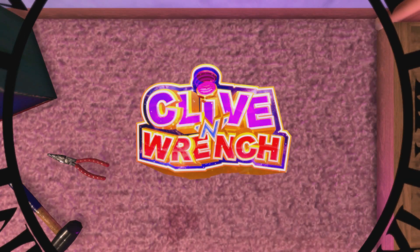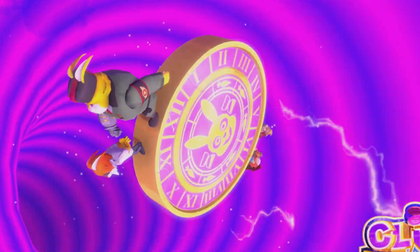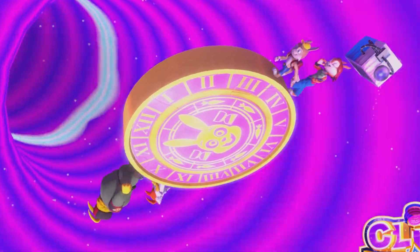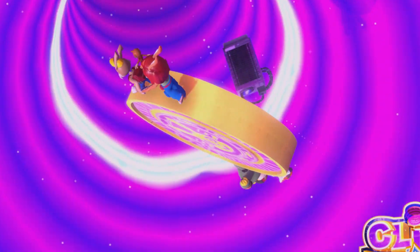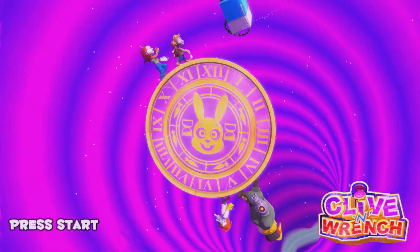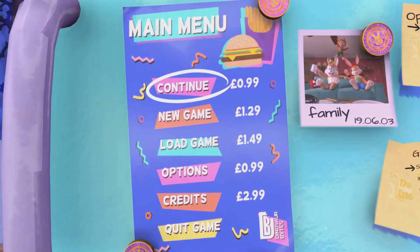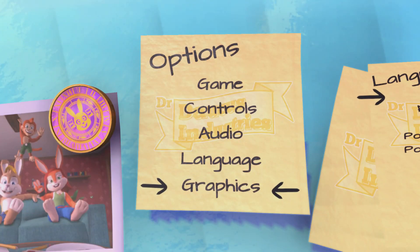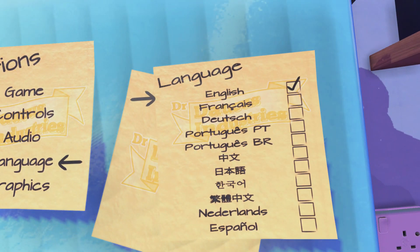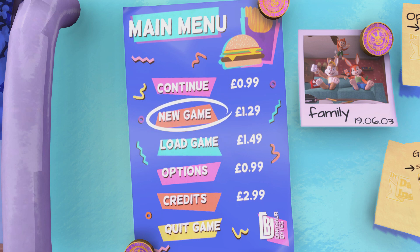After that we've got the title screen, and wow — what a title screen. All of the main characters are here walking on opposite sides of this coin as it flies through time and space. Then you press start and it just keeps on going, with the entire initial animation taking place within the fridge door itself. You then scroll down and find all of the various options and save files on bits of paper and magnets and stuff like that. This is a really nice looking main menu — we're off to a great start.